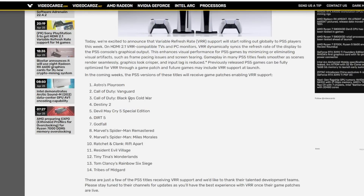The supported titles include Astro's Playroom, Call of Duty Vanguard, Black Ops Cold War, Destiny 2 — a lot of Activision games — Devil May Cry 5, and others. For the most part you've got some of the big first-party titles like Spider-Man and Ratchet and Clank, plus your Activision Call of Duty games. But no Apex Legends and many other games that could probably benefit from this don't have it.